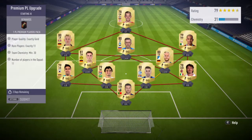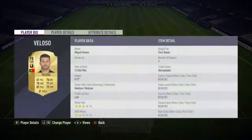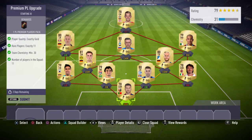So the premium PL upgrade — all you need to do is give away 11 rare gold players. It's fairly simple; my club's a bit stacked with them so I'm going to do quite a few of these. I'm not going to go through them all — it's easy enough to get chemistry and it's nice and simple, not hard at all.